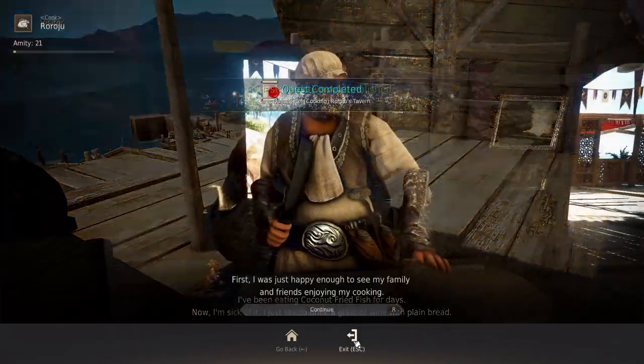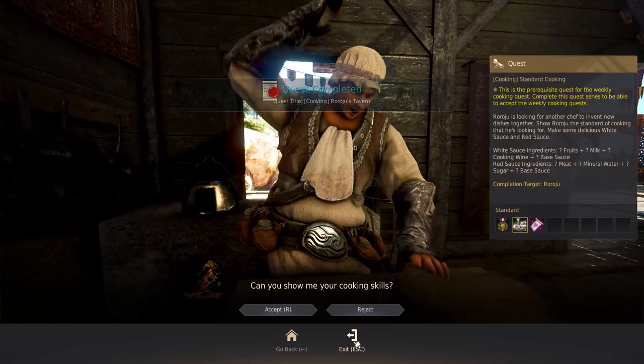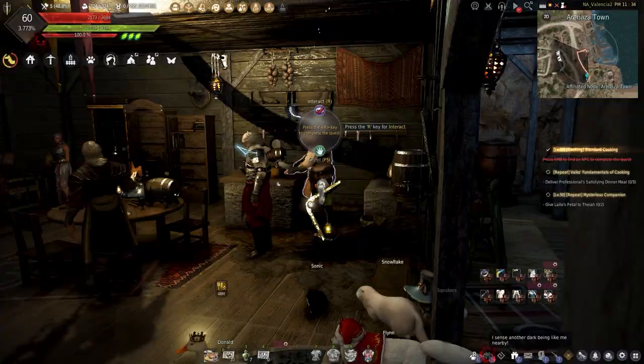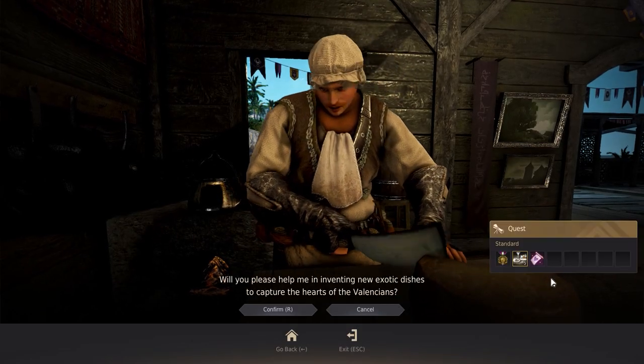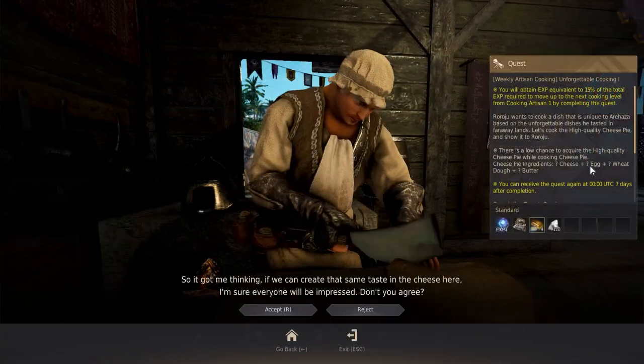The final quest that needs to be completed is Standard Cooking, which requires you to make 10 white sauce and 10 red sauce. Once you complete it, turn it in for 300 CP and 5 special Arahazza meals. Now that you have the three quests completed, you can start your weekly cooking quests.